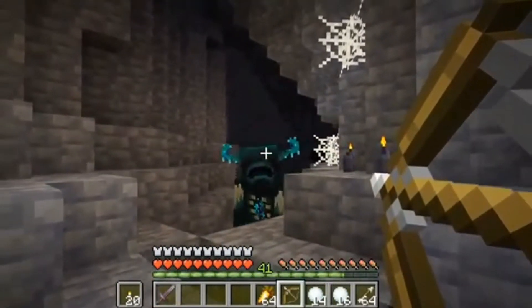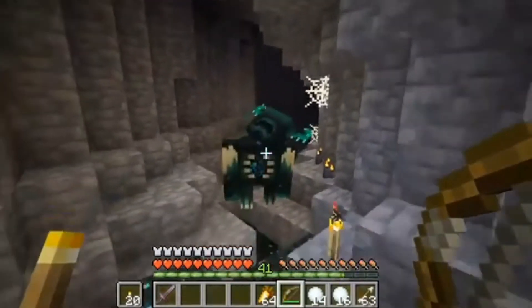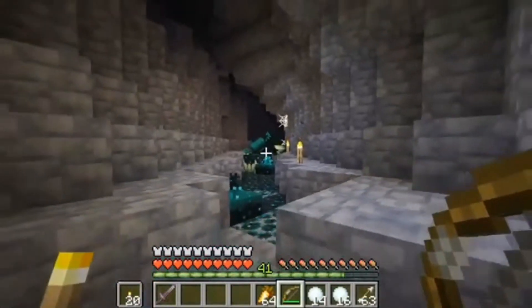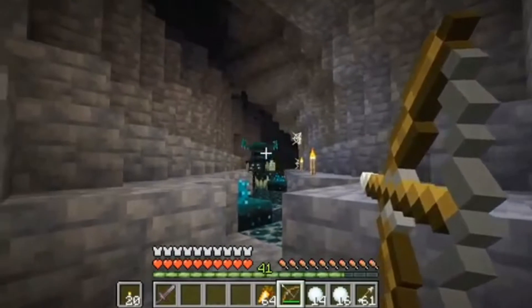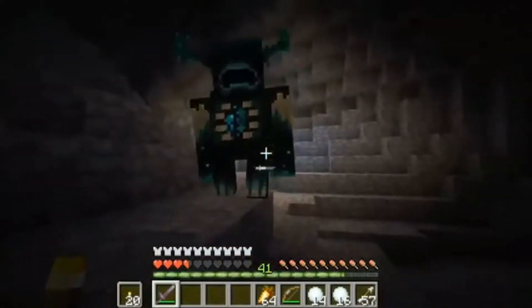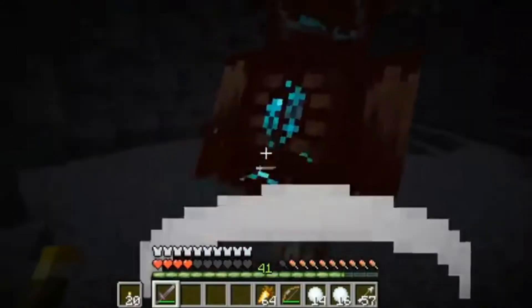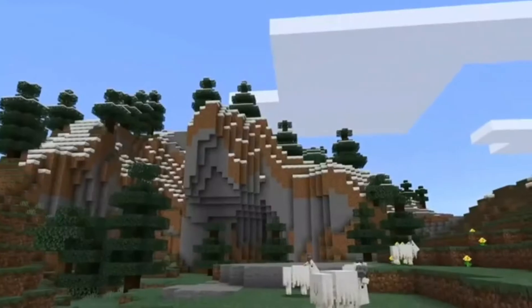As you can see, since the player was walking, the Warden got attracted to him. Watch what happens next — he's wearing full netherite armor and has a netherite sword. You'll see what happens, and it will shock you for sure. The Warden will one-shot you if you don't have armor. Here's the design for it — it looks amazing. I'm definitely going to be spooked.